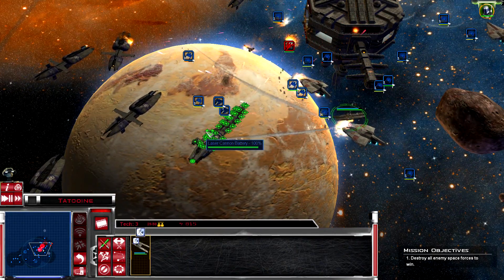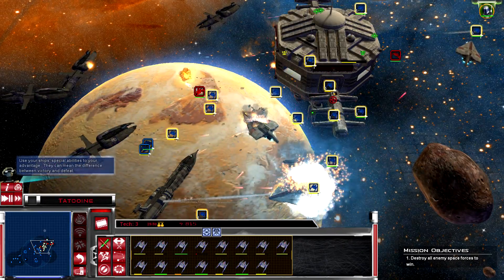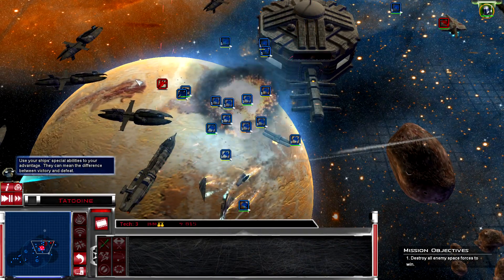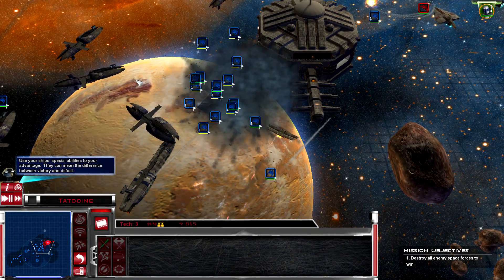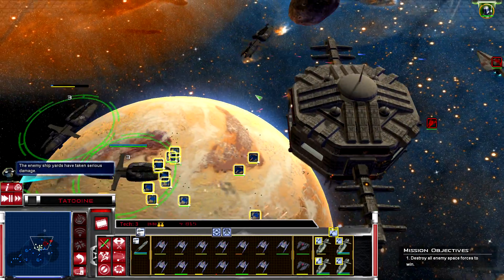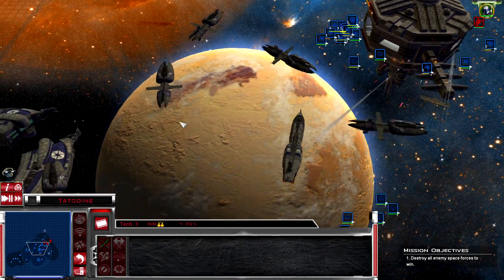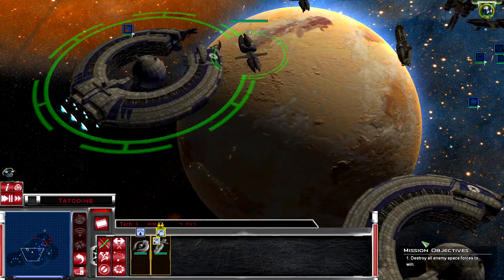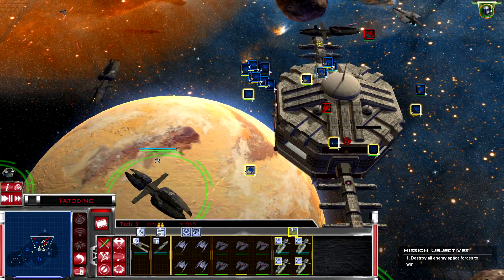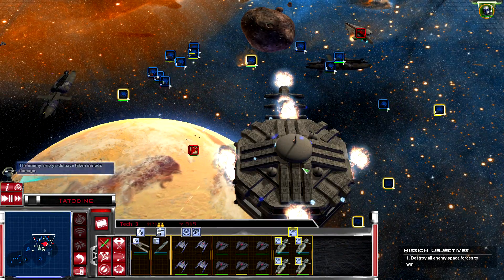Frigate's dead - he's getting wrecked. We lost all of our bombers already, but that's no biggie. We're going to take out the space station. Push this guy over here to take them out - they don't stand a chance. Push this guy to take out the rest of their fleet before they can run.